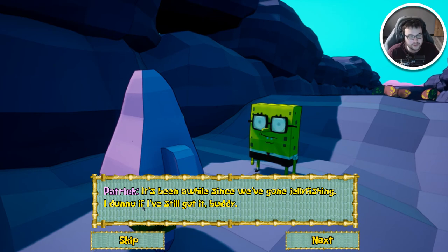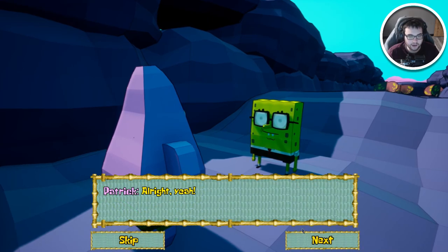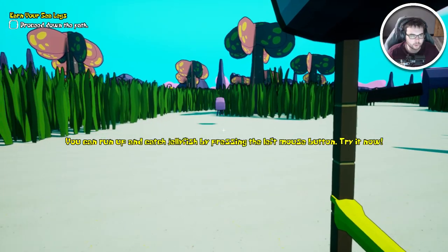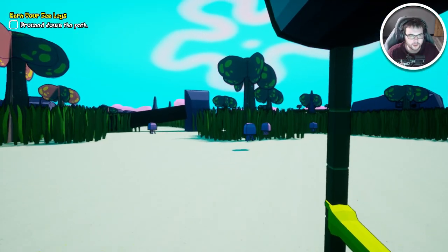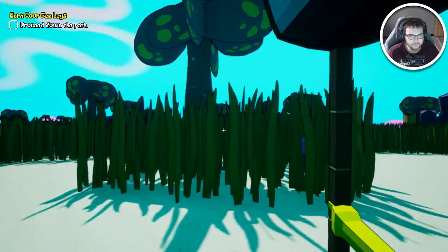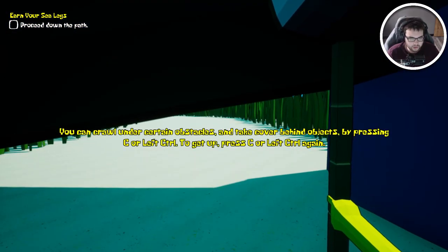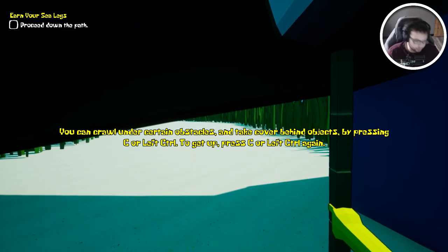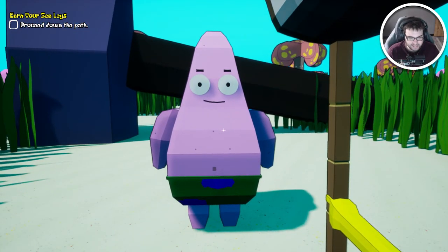Been a while since we've gone jellyfish — I don't know if I've still got it buddy. You can run up on them and catch jellyfish by pressing the left mouse button, try it now. So I got a couple — I got one at least. Come here — bop, get bopped! Proceed down the pathway. You can crawl under certain obstacles and take cover behind objects using C or left control. C is the crouch button, got it. Hey, can you back up off me, Pat?